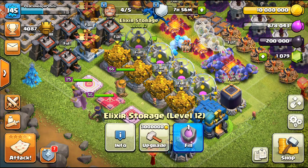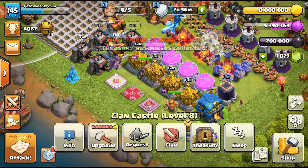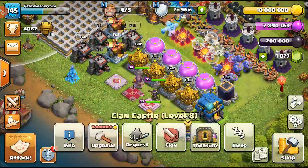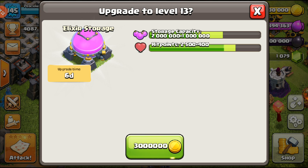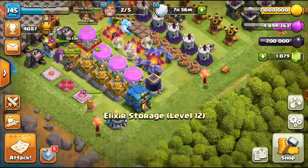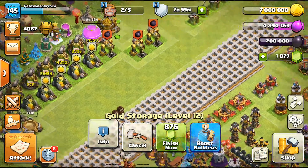Next, the Elixir Storage — three million gold. I normally do Elixir and Gold at the same time. We have some loot in the treasury as well. I have six million gold and seven million elixir, so we can start one Gold Storage and one Elixir Storage vice versa — bam and bam. That's how I normally go about storages. Try to get them done quickly because we'll need the storage capacity.